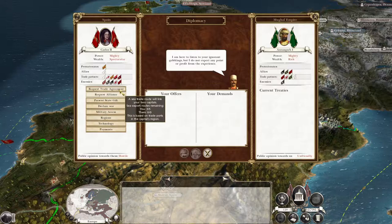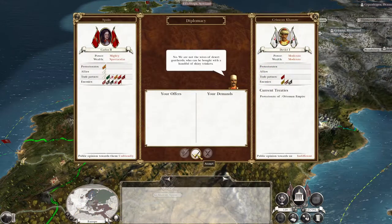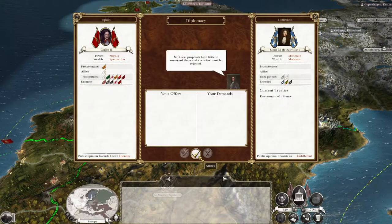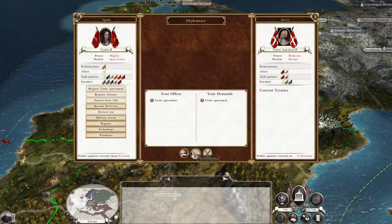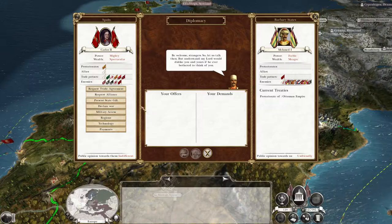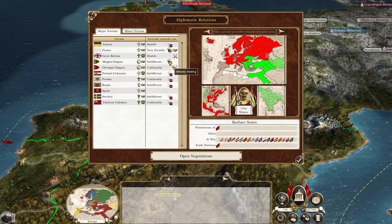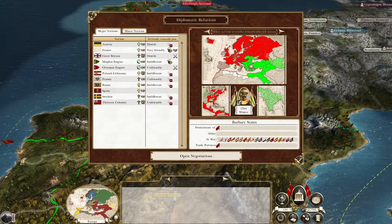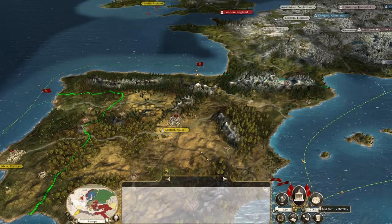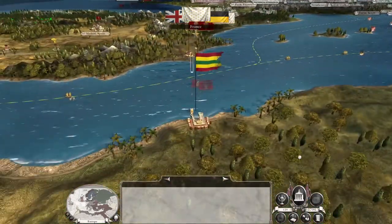What about Crimea? What about Louisiana - I'll offer 120 cash. Nope. Savoy probably not interested. Barbary States probably not going to do it. I'm not giving you military access - no way. So how goes our tech? One more turn to fire by rank - beautiful. Here come the British. Too late now, Dublin's ours and they like us.